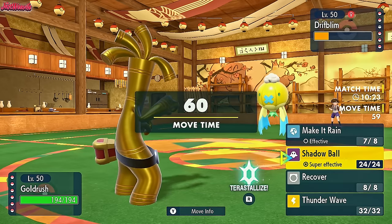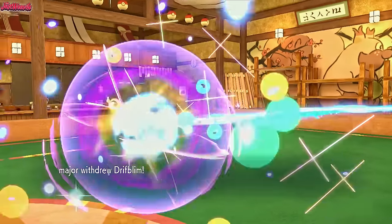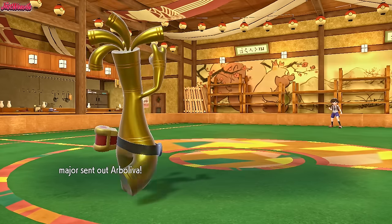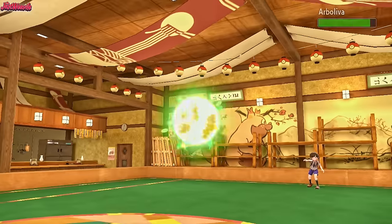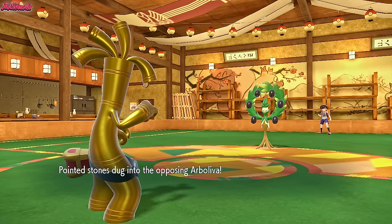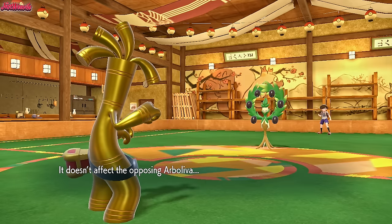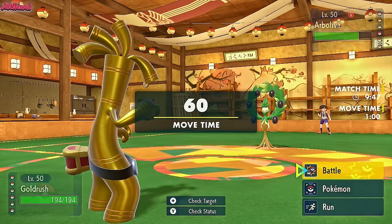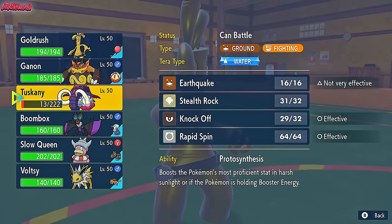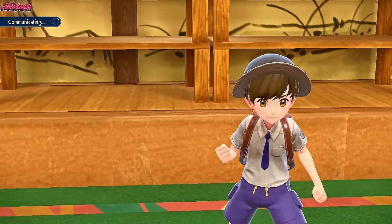Now we can just go for a Shadow Ball. They withdraw the Drifblim — are they going to go into Slacking or Arboliva? Arboliva comes in — that's a good play, it's definitely immune to the Shadow Ball, wonderful for them. We go for the Shadow Ball — not going to work really. Now, do they go for a Light Screen again? I think I'm going to predict the Light Screen and go into Emboar, so we get a free Flare Blitz. We withdraw Gholdengo and go into Emboar — it seems like the best Pokémon to handle this. They wouldn't go for an Earth Power against us because we had the Air Balloon.